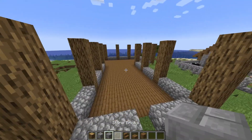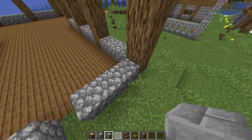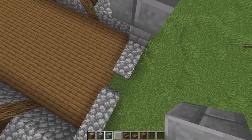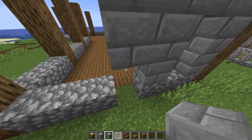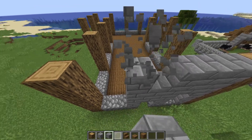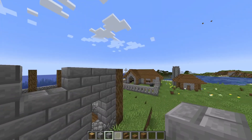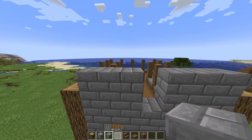Next we're going to take some stone brick and fill in the facade — that's just the front of the building. On the side we're going to go all the way five blocks up. There's going to be a window, so leave a two-block gap at the bottom. This one goes all five blocks up; here a two-block gap at the bottom and one at the top. All the way up on the left side with that same two-block gap for a window, and we're going to make a sort of frame shape and also add a cross in the middle.